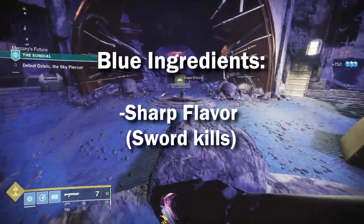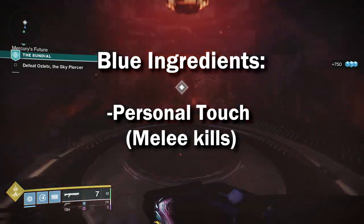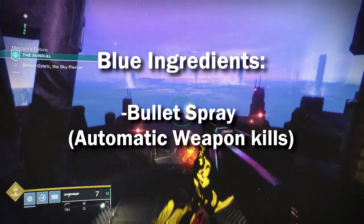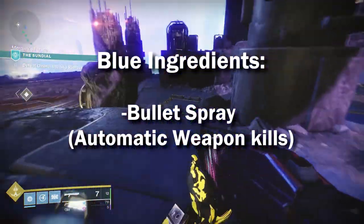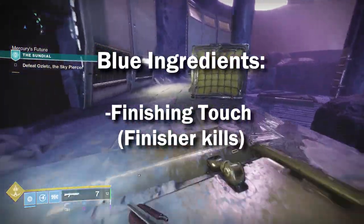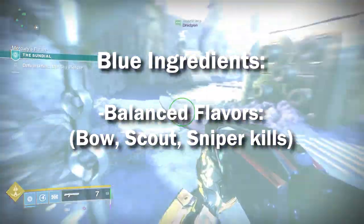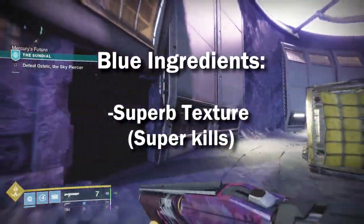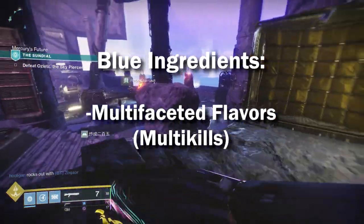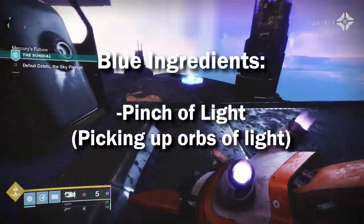We have Sharp Flavor, which is from Sword kills. Then Personal Touch is from Melee kills. Perfect Taste is from Precision kills. Bullet Spray is from Fully Automatic Weapon kills, like SMGs. Finishing Touch is from Finishing kills. Balanced Flavors is from Bow, Scout, and Sniper Rifle kills. Superb Texture is from Super kills. Multi-Faceted Flavors is from Multi-Kills. And a Pinch of Light is from picking up Orbs of Light — not generating them.